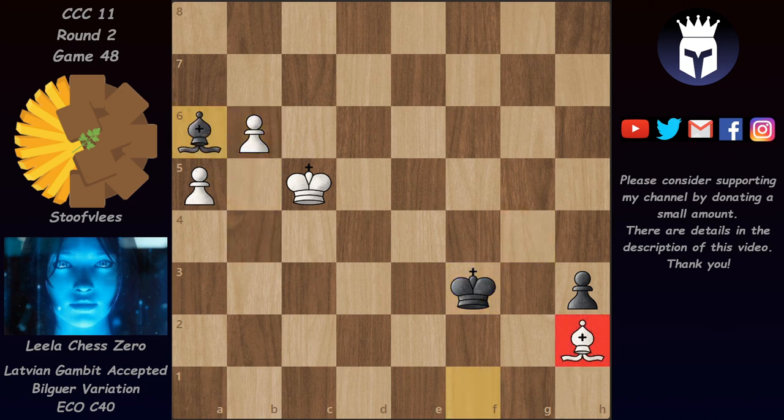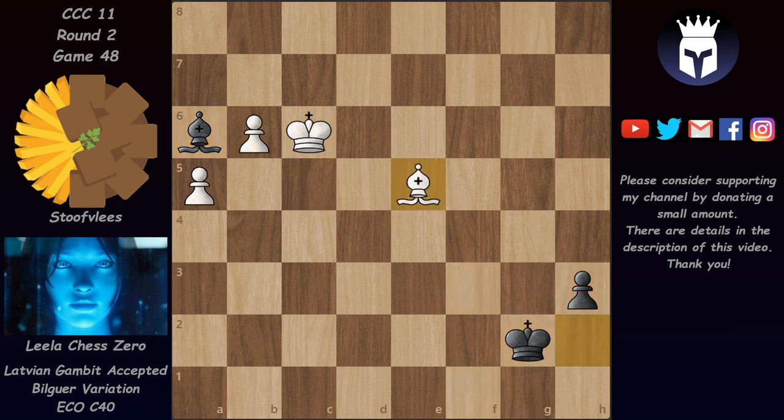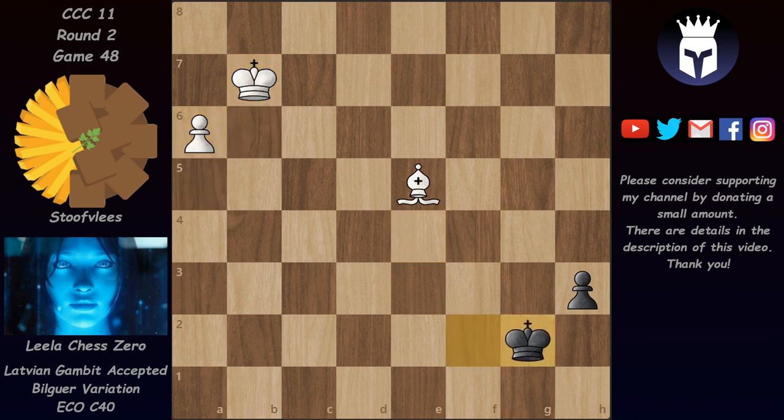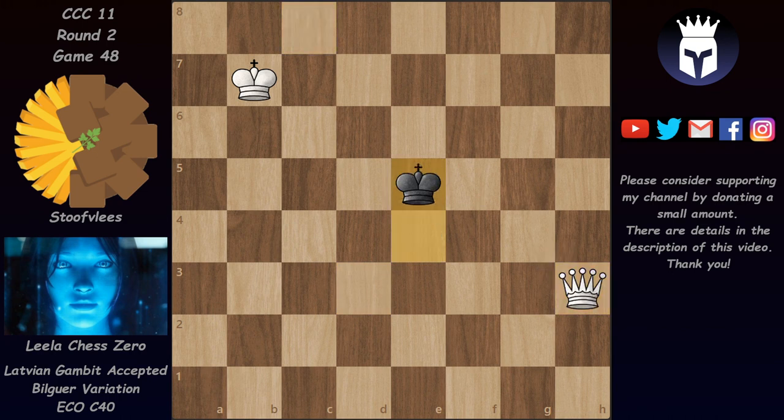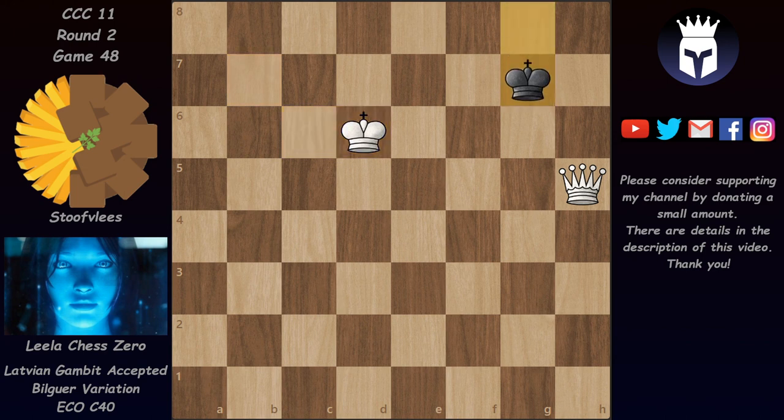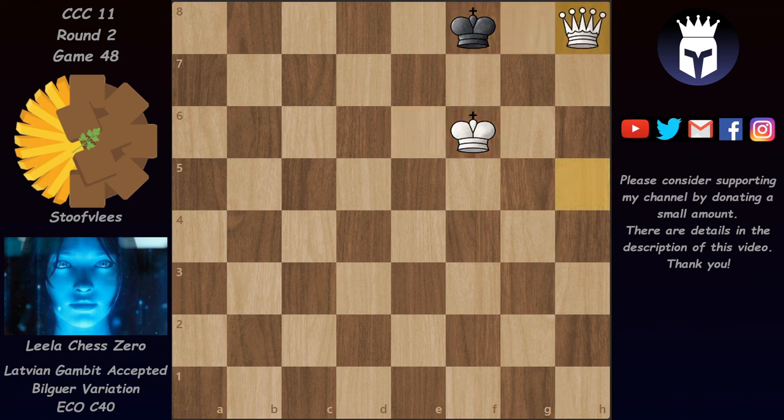Lila's dark-square bishop will be able to sacrifice itself for the h-pawn at any point. We have b7 — the bishop check is forced, Stauflays has to take the pawn — and now a6, and the a-pawn will become a queen after which mate will follow very soon. Now queen h3, giving up the bishop. Lila likes to give up material in the endings to get into the familiar king and queen endgame which she can win very easily. This is the end of the game — a very interesting game in this crazy Latvian Gambit, which is not recommended at all.